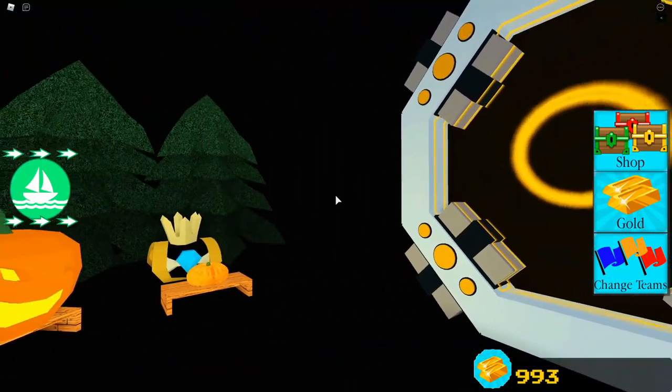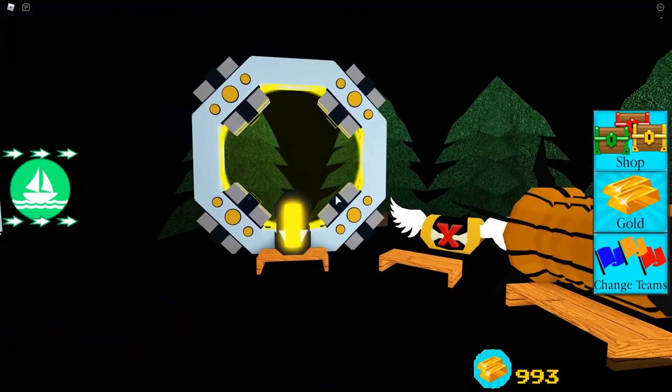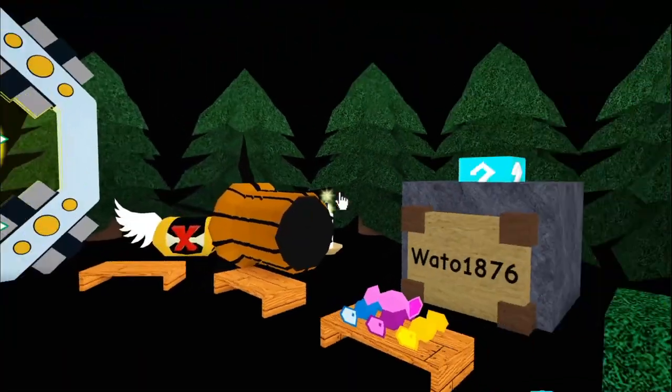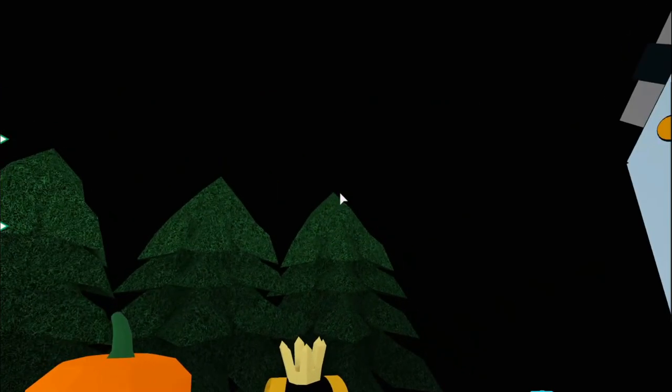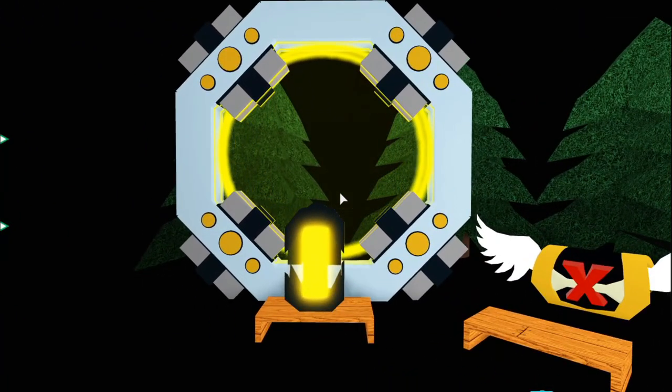I wonder if this is going to change with a new update. Let's go through this portal that's slightly Halloween-ish because it's orange, with the trees surrounding it. Oh, what's this? These are the stuff from last year. That's cool. But wait — that's also a portal. I wonder if that goes anywhere. No, not anything really in here. Just pitch black.